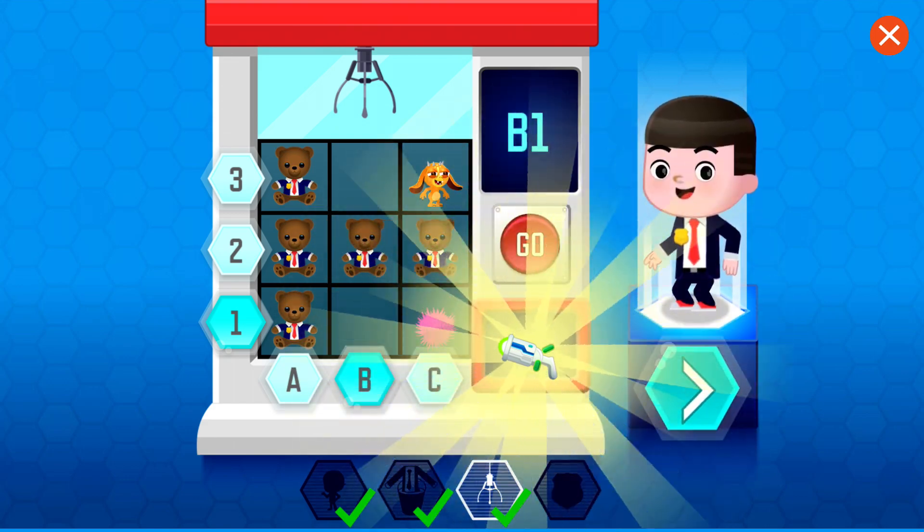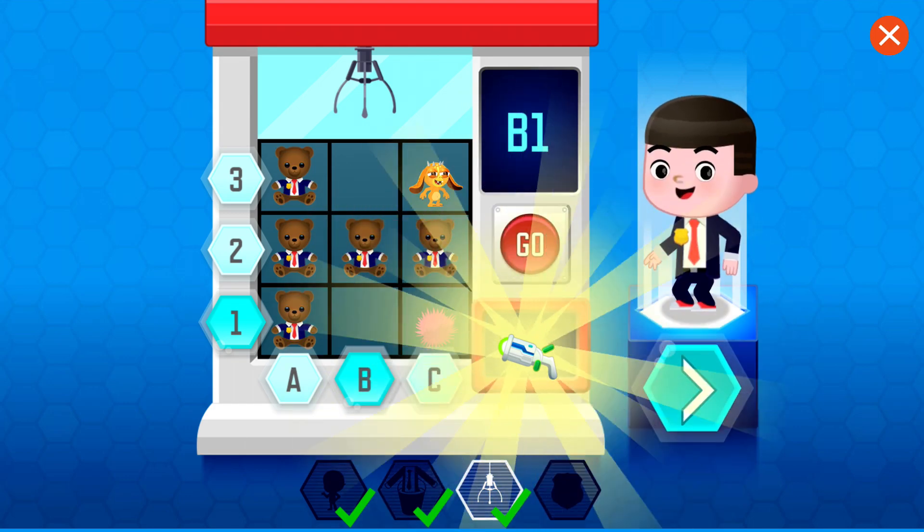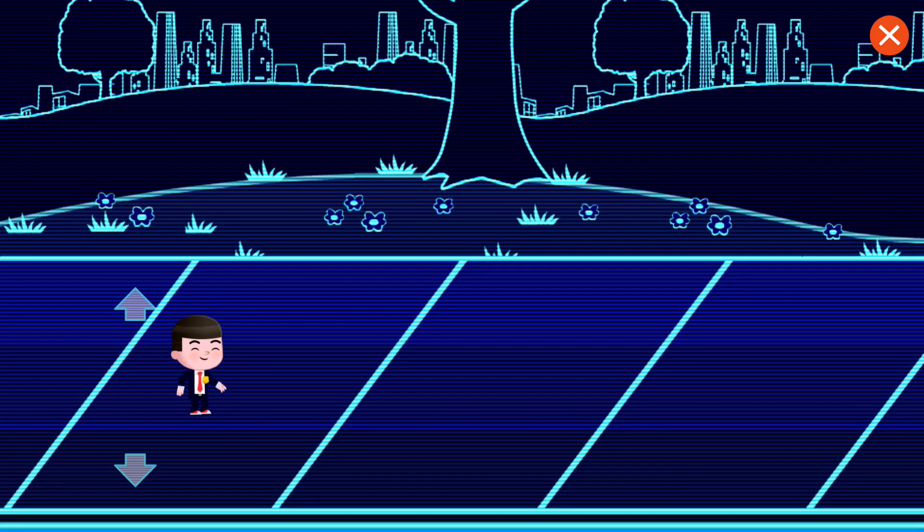Great work, almost Agent. Your first gadget is the Obstacle-Avoidinator. Now you can use your gadget in an odd emergency simulation. Move your agent up and down to avoid the oddness.